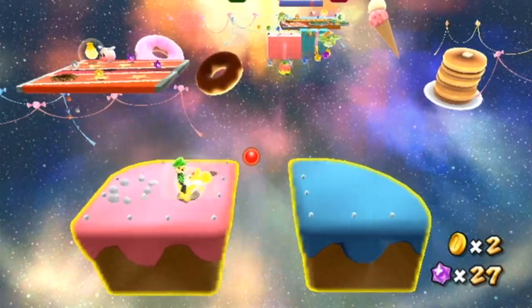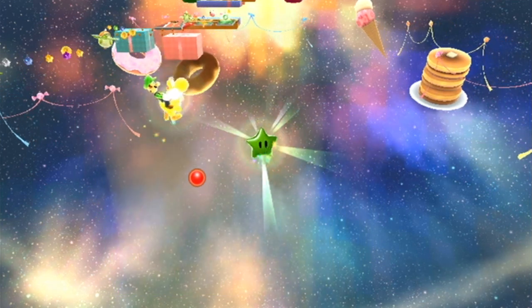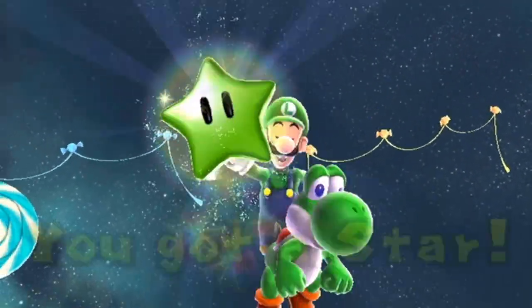Green star number 2 is actually where the Prankster Comet is. All you basically have to do is use Yoshi's Flutter Kick and just get it. It's just out in the open like that.